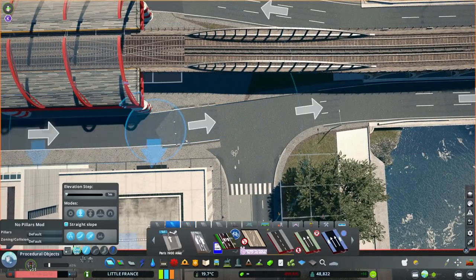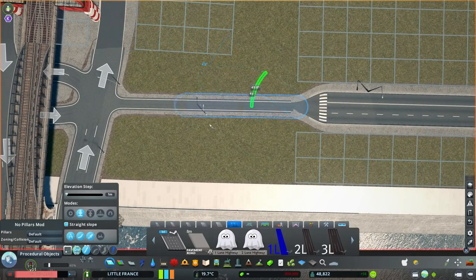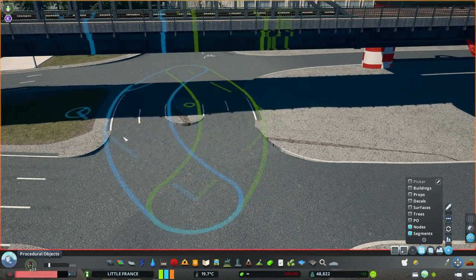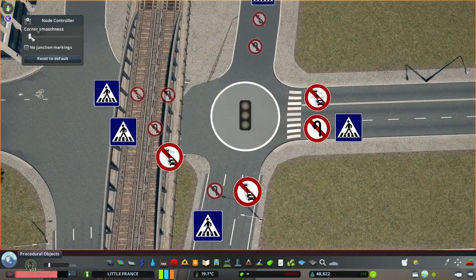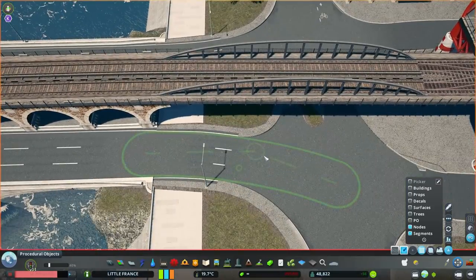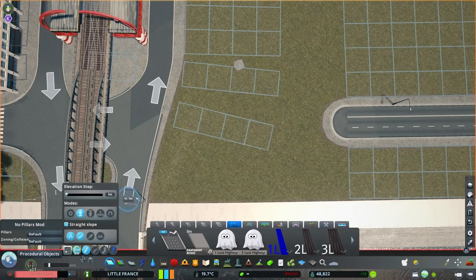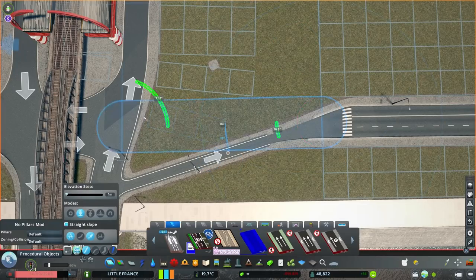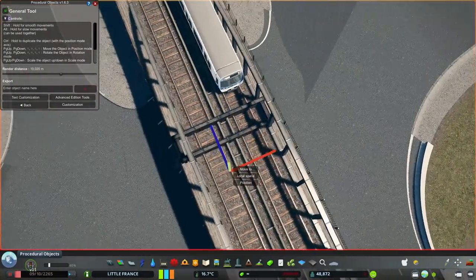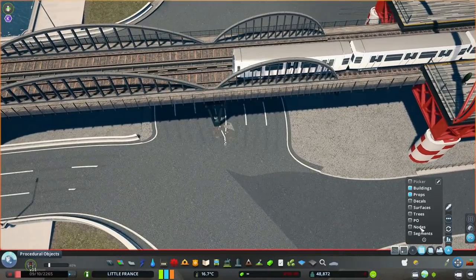I've subscribed to the Node Controller mod — it's a complete game changer. I am super happy with it; it has so many features. Now I can do my intersections ten times better because you can increase the size of your node, making the curbs smoother and better-looking. I'm keeping flat roads and not sunken roads for this intersection because sunken roads would look very bad here.